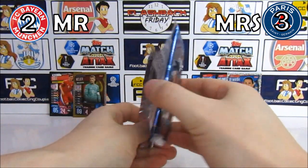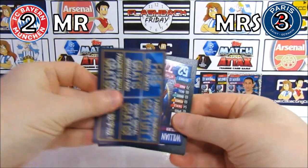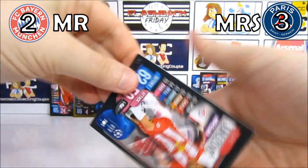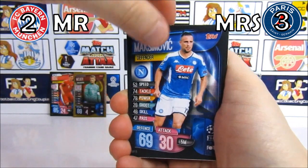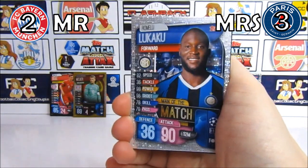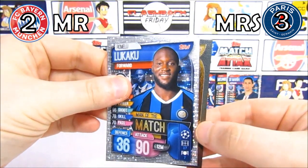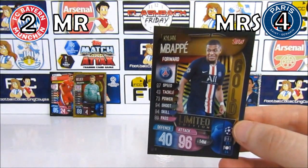Laura has won the previous two battles in the semi-finals — I've lost every single time. In the final pack: Willian, the new Arsenal signing — very random. Then Junozovic, Maximovic, Son. This needs to be Bayern Munich. It's a Lukaku man of the match — not what we want. But then — a Neumar gold limited edition! Mbappe's rub it in! That last pack was brilliant for PSG.